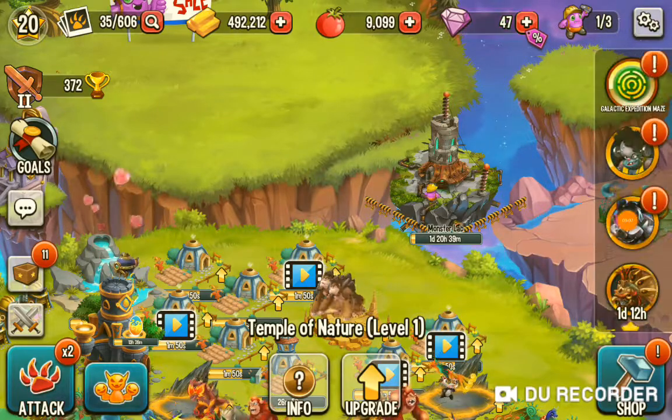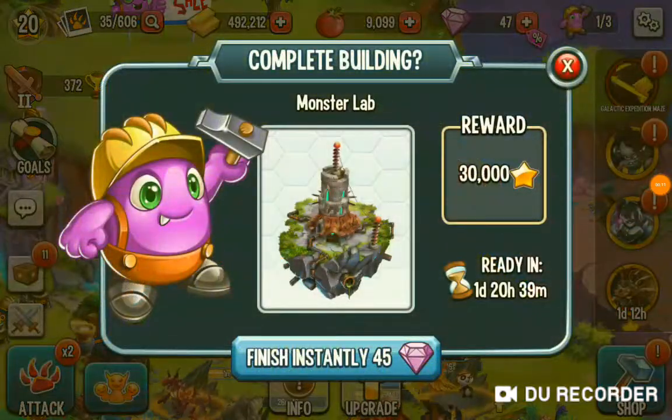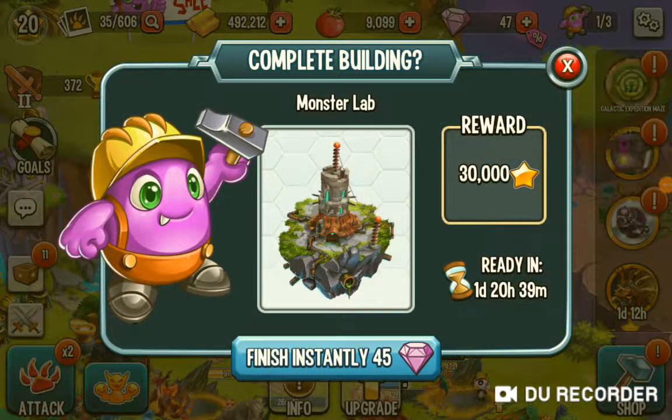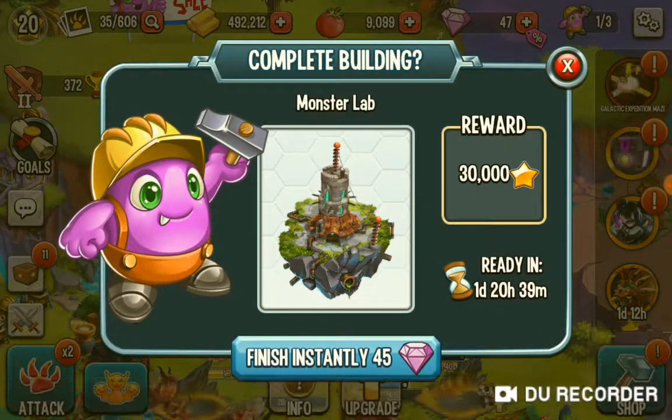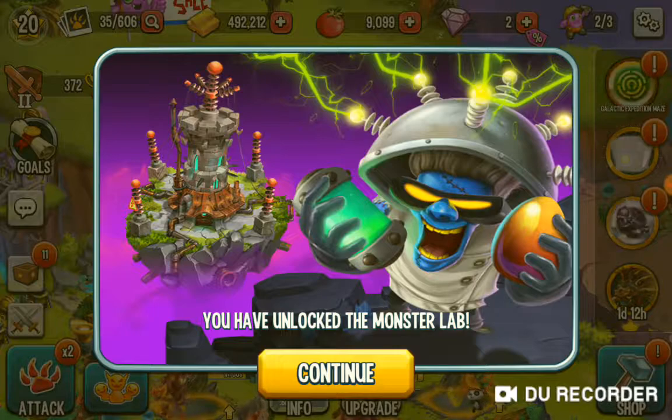Look up at that star. What does it say? 20. What is this? Monster Lab. And I'm going to unlock it right now. Boom! Monster Lab.